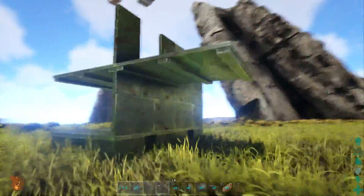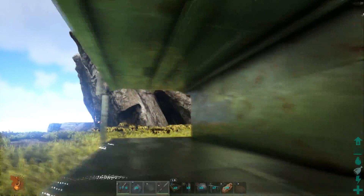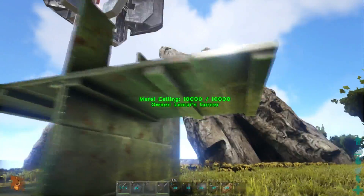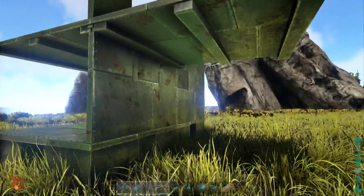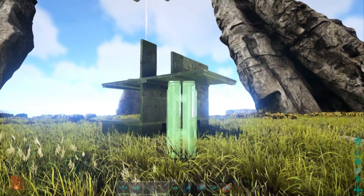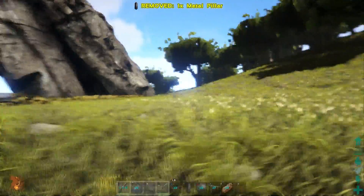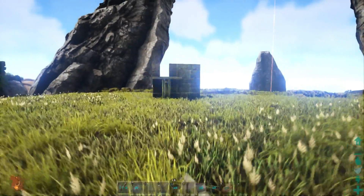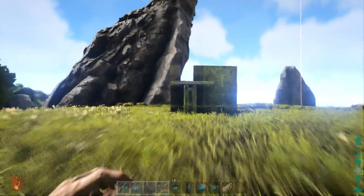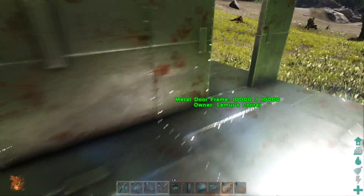I'm going to show you how to protect your plant species and put armor on them. I've built this little structure — we're going to do it two ways: a standalone and one attached to your base. You need the ceiling at least one off the ground so you can do this technique. We're going to abuse the pillar trick — I'm placing a pillar in here because you need a second level to place stuff down.